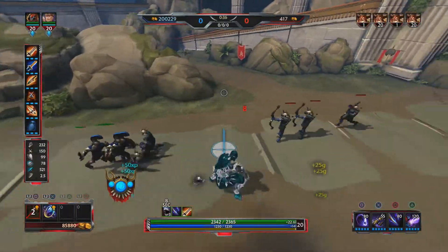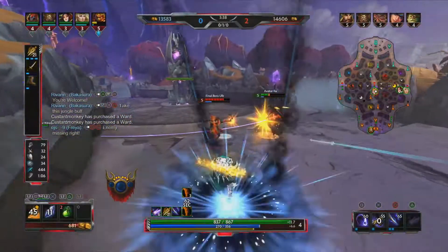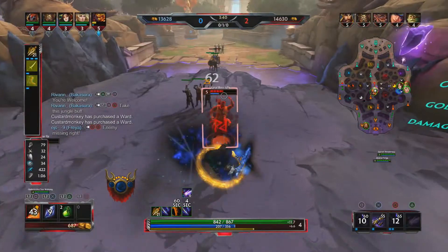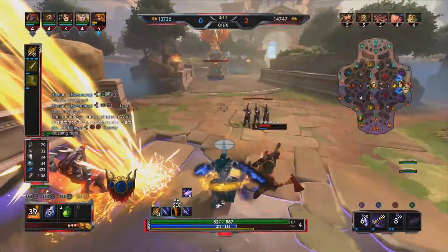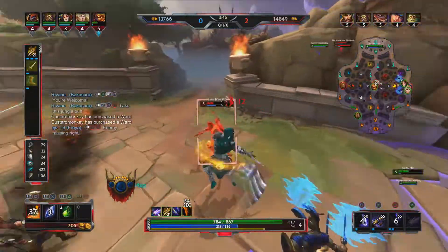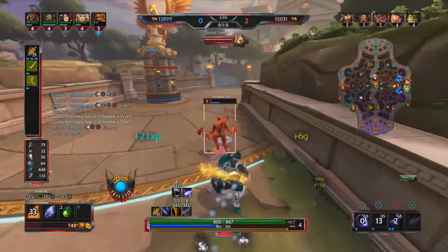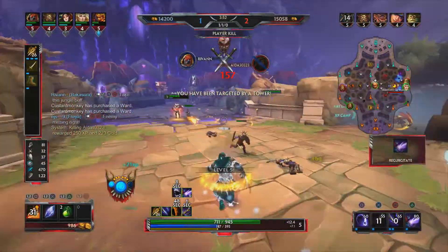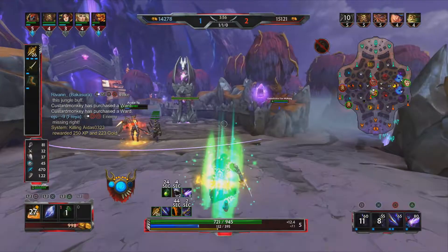Let's start at the beginning and discuss his abilities. Bakasura's passive, Insatiable Hunger, increases attack and movement speed temporarily for each enemy he kills. This includes minions and buff camps, and is stacked up to three times. Each stack provides 7% attack speed and movement speed, for a total of 24% of each at max stacks. This buff lasts 10 seconds and when the timer expires you lose all your stacks at once — not one by one — meaning you have 10 seconds to kill another minion in order to reset the timer at max stacks.